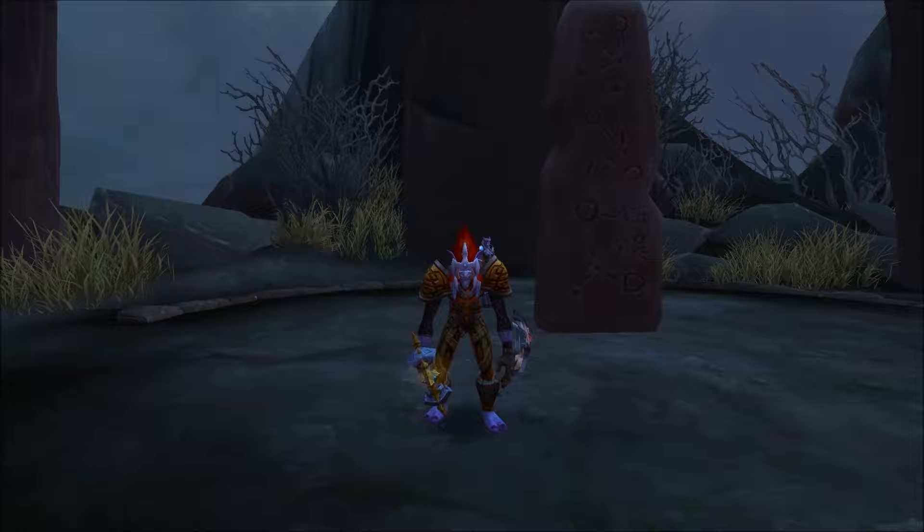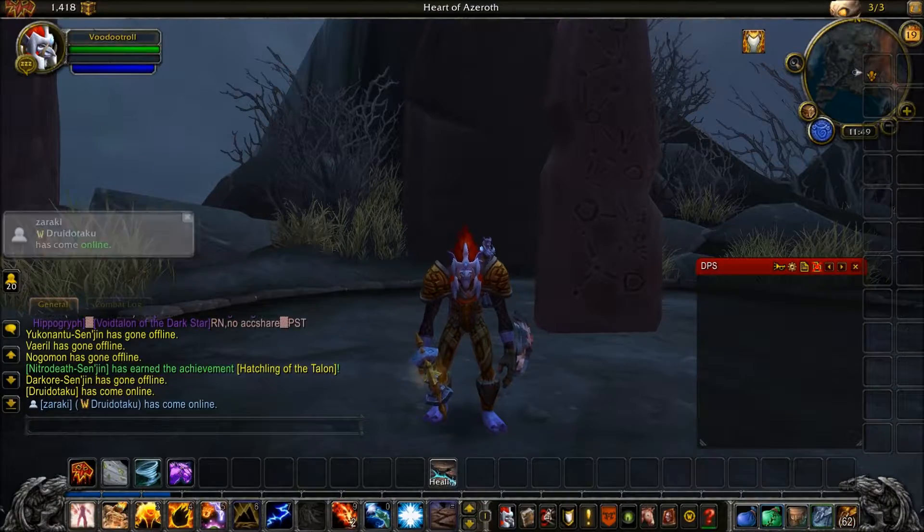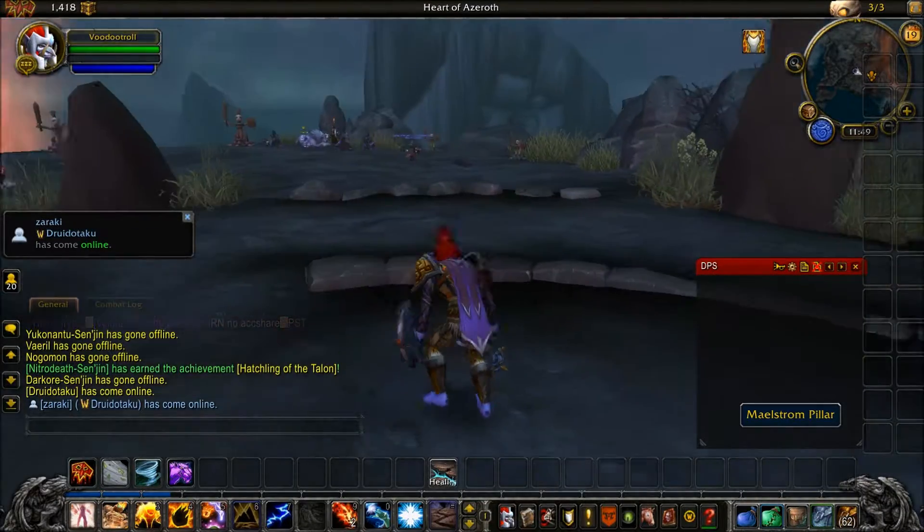Hello everybody, you are the room master, and welcome back to another artifact weapon. I just did the restoration, which is the healing one, and now I'm going to be doing the very last one. This is the elemental champion — the last one. I'm a shaman, so let's get started with the elemental shaman.